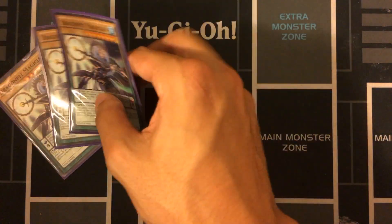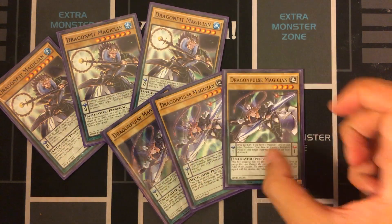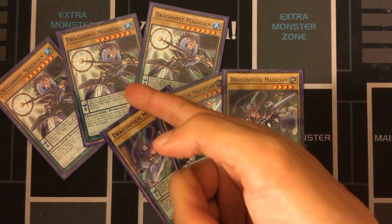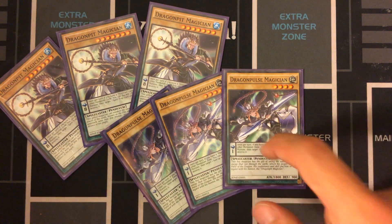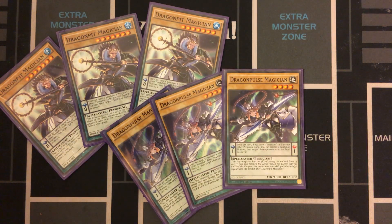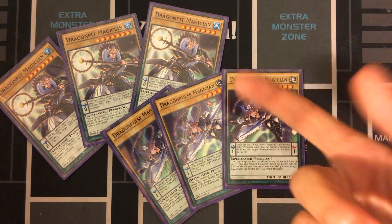For Magician scales: Triple Dragon Pit and Three Dragon Pulse. Dragon Pit is the go-to Scale 8 high scale, searchable off of Pendulum Call. Its pop effect on back row is super important — your opponent can have a set Solemn Strike, Warning, or Judgment, and if you want to successfully pull off your Pendulum Summon, you need this card to pop back row. Dragon Pulse pops monsters, which is not quite as needed since you have a lot of beaters in this deck. But these are just the low and high scales.